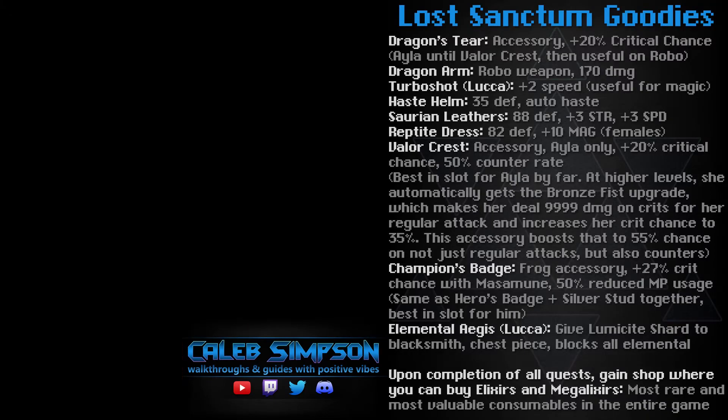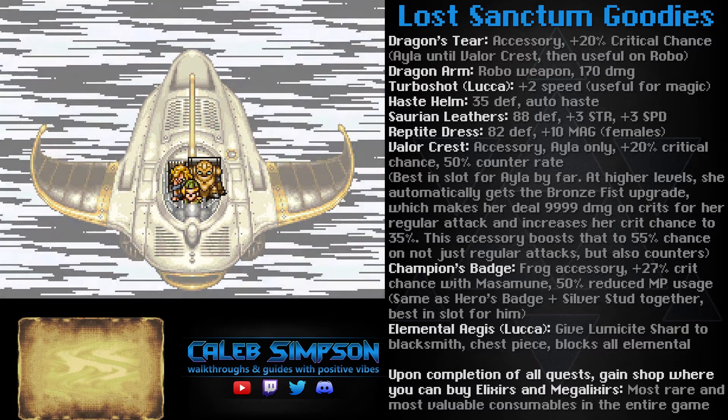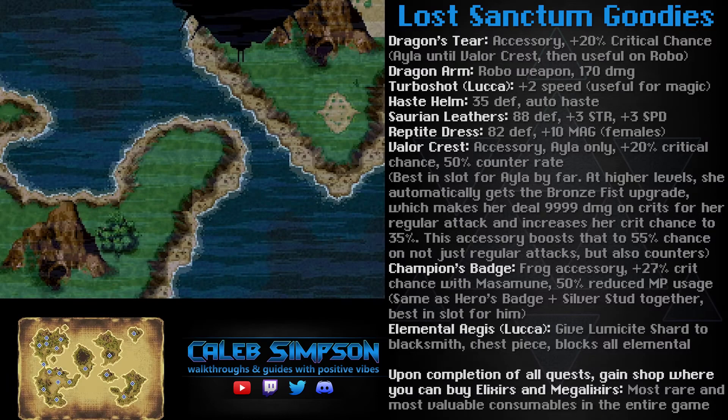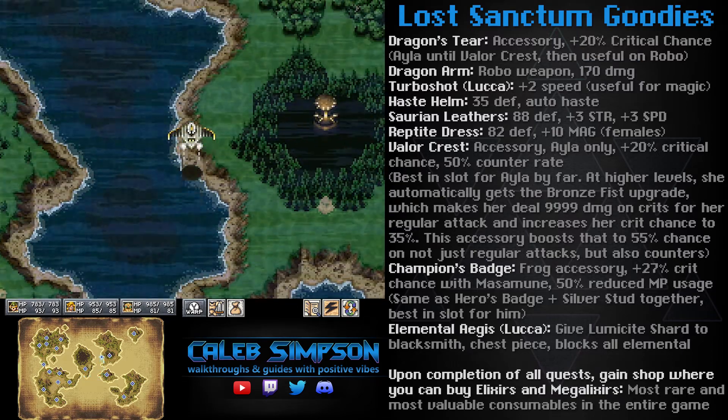Hello everyone, this is Caleb Simpson, and you are watching my walkthrough for Chrono Trigger for Nintendo DS. This video covers the Lost Sanctum, which is an optional area you can complete in the DS version as well as the Steam and Mobile versions. It is unlocked just after completing the Blackbird, and there's a cinematic showing these portals appearing in 65 million BC and 600 AD.